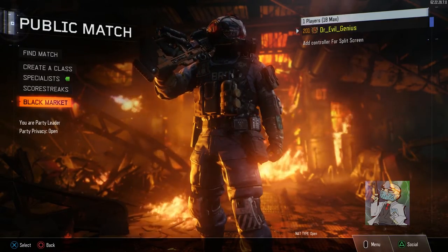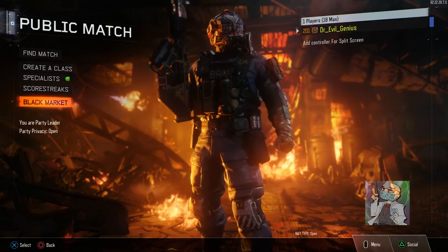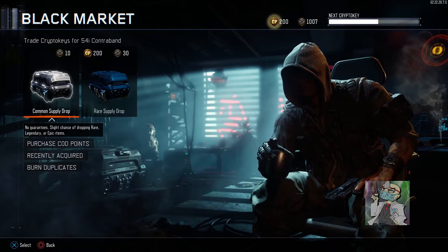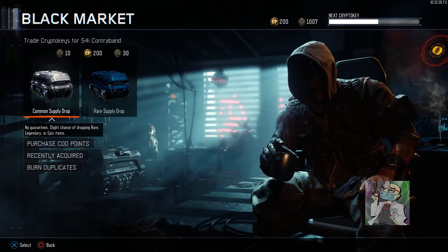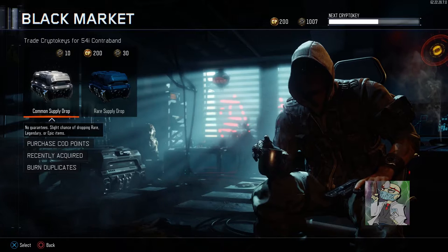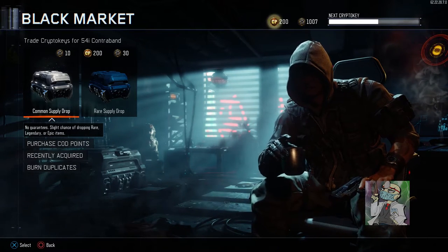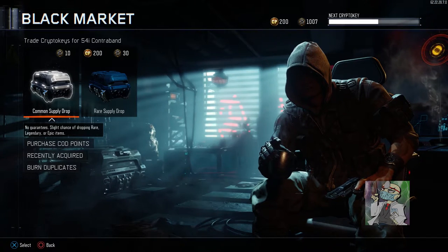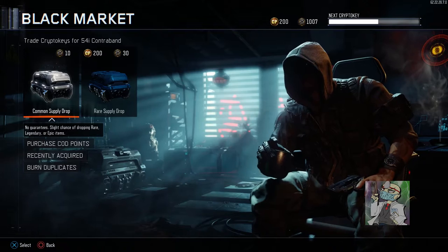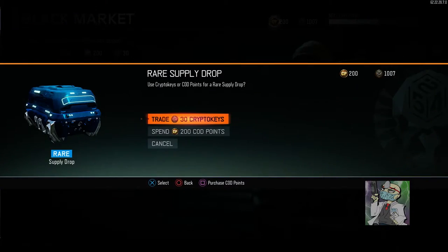This is actually my second time attempting to do this video. I tried to use a piece of equipment that really was not working very well, so this is kind of a retake. Just like with the other one, because at the time I had more than 1300 crypto keys, I'm going to open enough supply drops to get me down to about 700, and then we're going to look at my stats from level 100 to 201. We're going to open up 10 or so supply drops, probably 11.